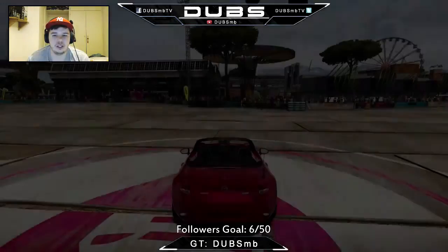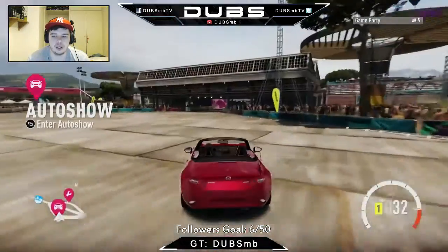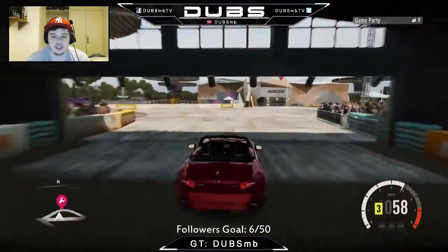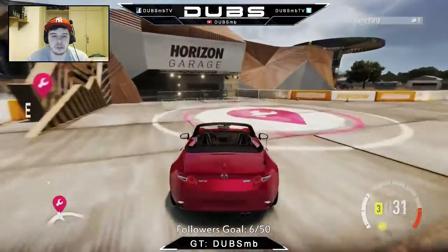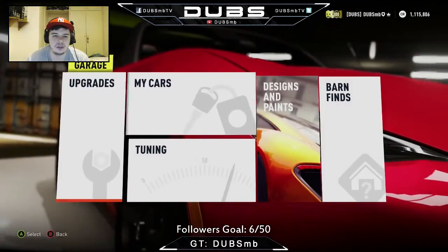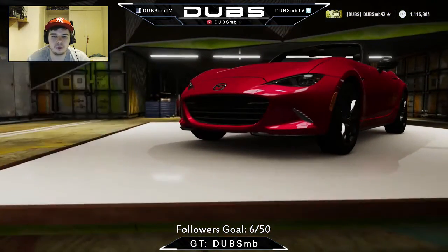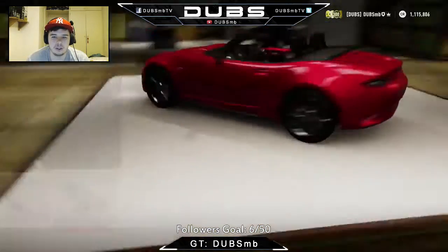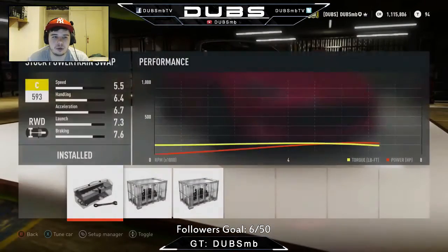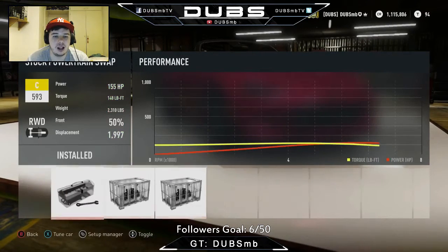Let's see what sort of powertrain we can put on this thing. This thing sounds good! Let's go ahead and see what we can do - upgrades, custom upgrades. Visually, can we change anything? No, just Forza body kits, which I'm definitely not putting on this thing. Engine swaps - what can we put on this? 6.2 V8 and a quad rotor. I am so down.